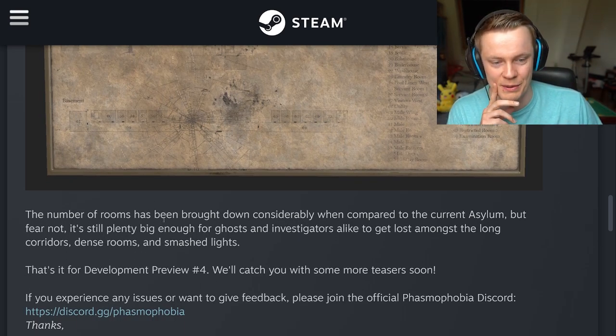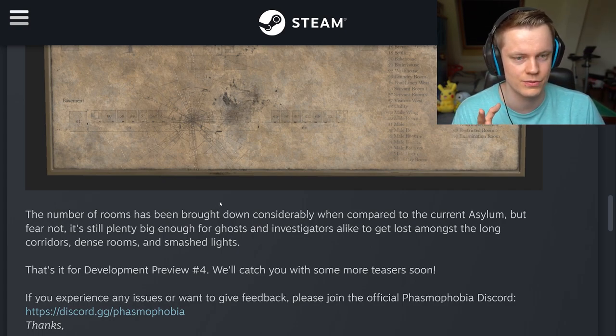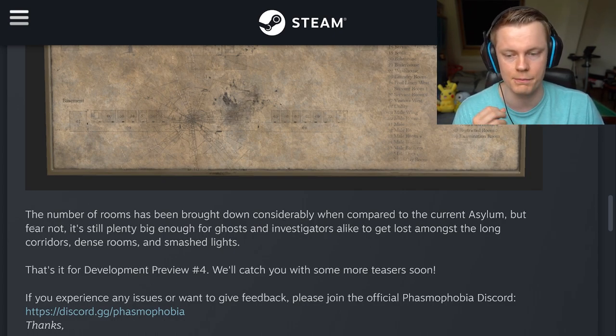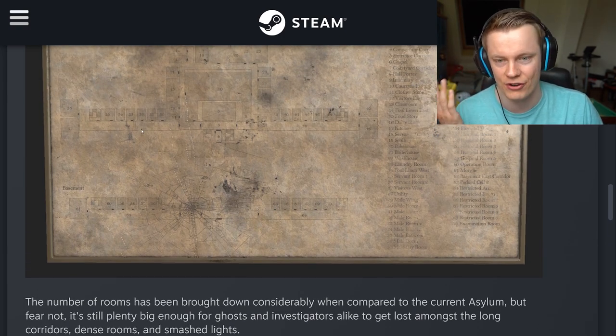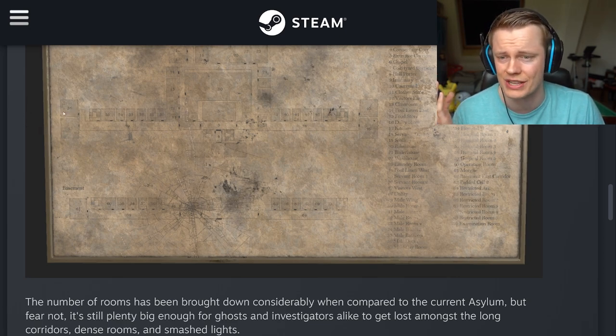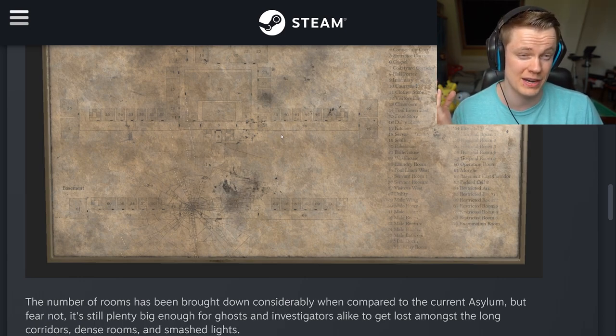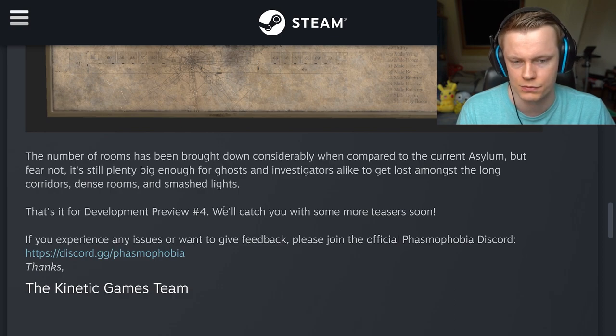The number of rooms has been brought down considerably compared to the current Asylum — the current one has around 140 rooms or so. But fear not: it is still plenty big enough for ghosts and investigators alike, with long corridors and dense rooms. It definitely still seems really big. I wonder if it'll be bigger or smaller than the high school map — maybe these rooms are larger than high school rooms individually, so you really don't know.